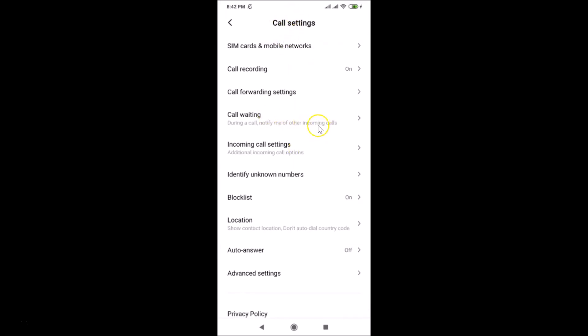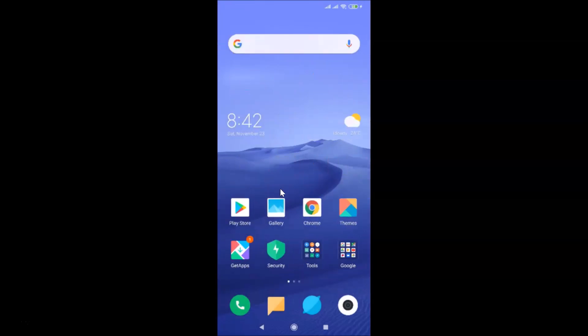Here we have the Call Settings screen opened and the call waiting option is visible. You can also reach this screen using another method — let me show you that as well.